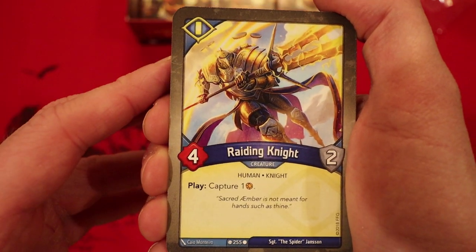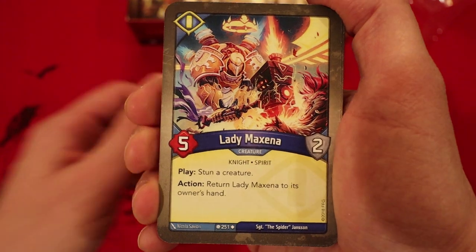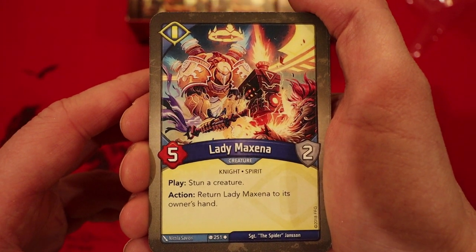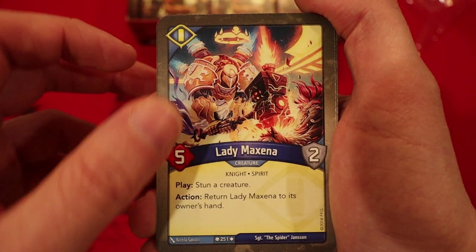Raiding Knight: four power, two armor. Play: capture an amber. Lady Maxina: five power, two armor. Play: stun a creature. As an action, you can return her to your hand. Always love stun effects.